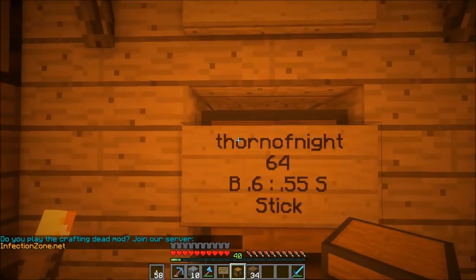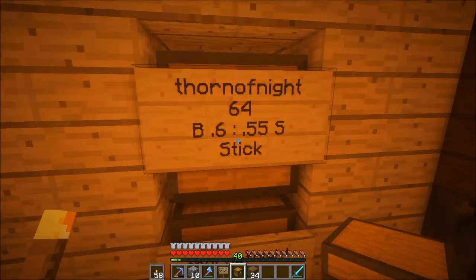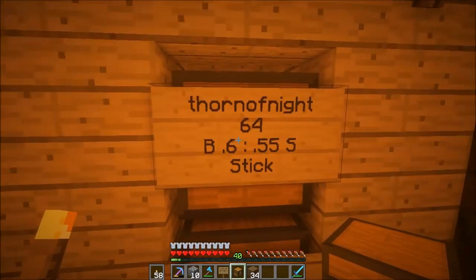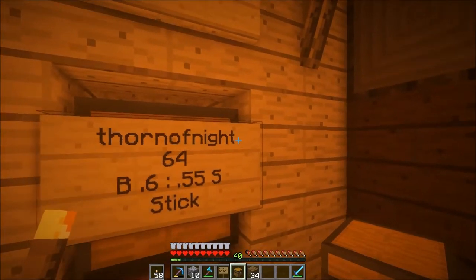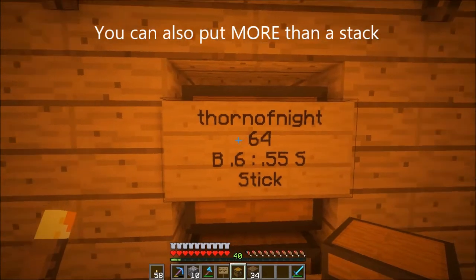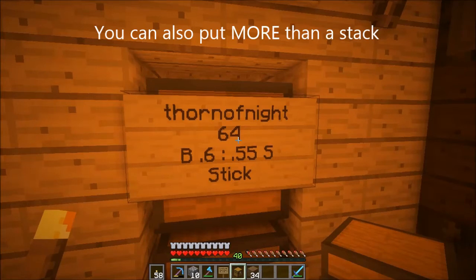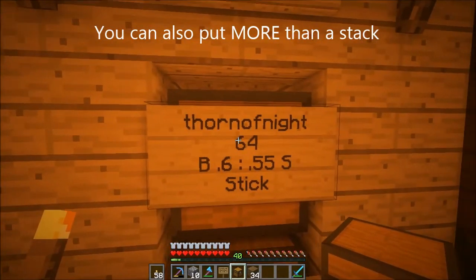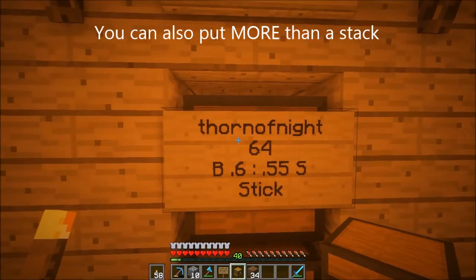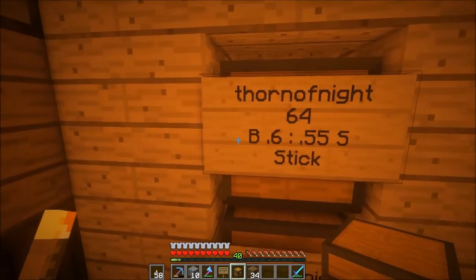We have sticks — this chest is empty, but the sign can go on any chest as long as that item mentioned is in the chest, and the sign will work. First line on the sign — you put the sign on the chest — you put your name. Mine is Thorn of Night. That goes on the top line. Then you hit enter. Then you put the number of items in a stack that you want to sell. You can sell one up to an entire stack. In this case I have put 64 on here. That is line two.